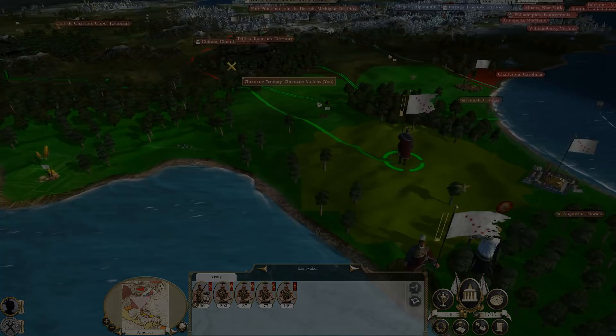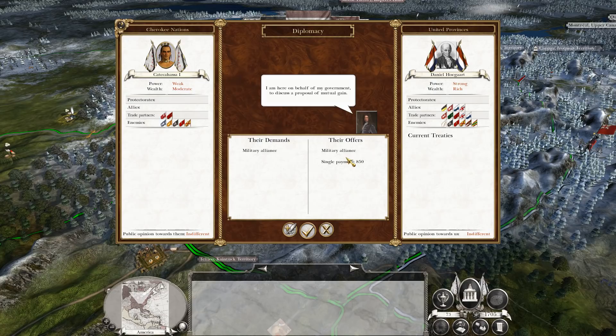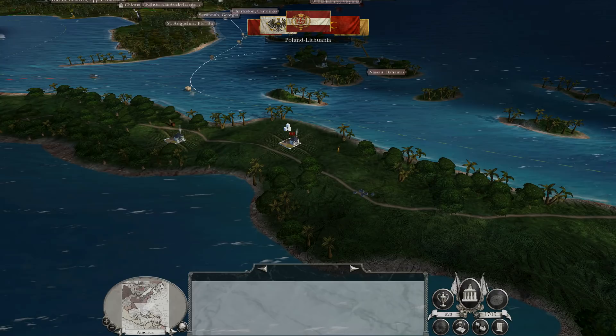Moving on, we get an interesting offer from the United Provinces — they want to ally with me and are even willing to pay for the privilege. I guess it's because they hate Spain so much; they like the fact that I'm annoying Spain and want to be on my side. So that's all good — we'll see if anything ever actually comes of that agreement.